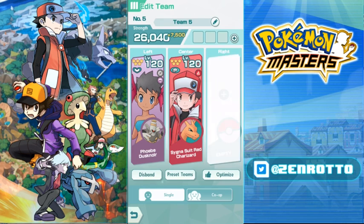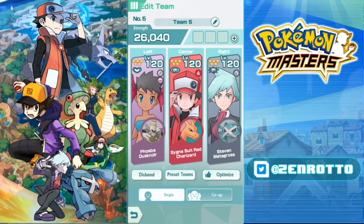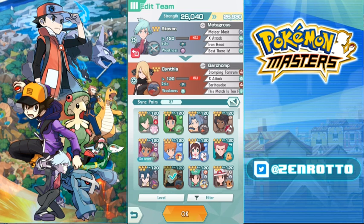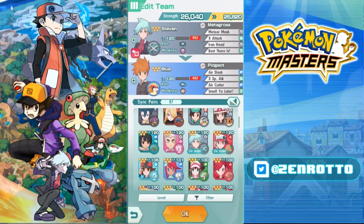The default back-slot candidate is Steven Stone — Mega Metagross is so good. He can endure fatal hits once, and he has Bullet Punch, a quick-ability move, so you don't worry about the move gauge. You can also run Red in the back if you built him as a finisher, or Karen or Cynthia, who both have great mega forms. Blue's Mega Pidgeot is still really strong too.